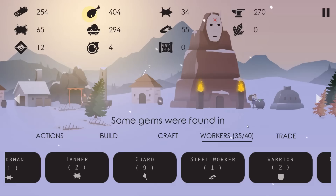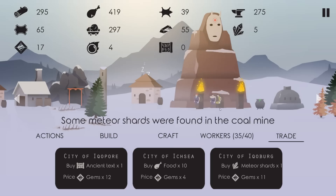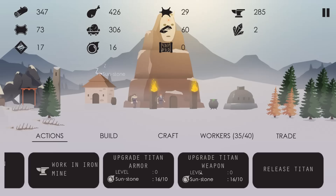Some gems were found in the iron mine, that is good. Gems are also found in iron mines. I'm not sure if there's anything ever been found in the coal mine. They keep using iron - they are really using a lot of iron. I'm gonna buy some meteor shards. Some meteor shards were found in the coal mine! Now they're gonna turn these into sunstones - nine sunstones just like that. And a new person, he looks fleet of foot, so we'll probably send him out to scout.